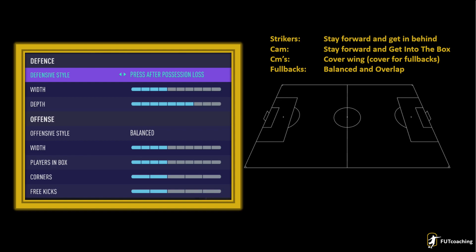Be careful not to rush out with your central defenders, as I explain later. The offensive style is unbalanced and very neutral with 4 on width. Players on box, corners, and free kicks are set low as well, although the last two are preference and you can switch that around.